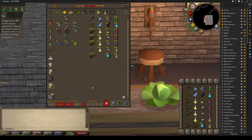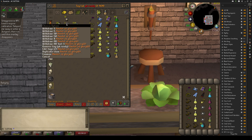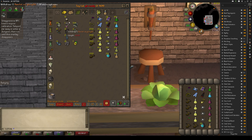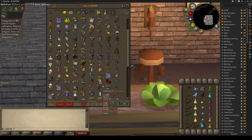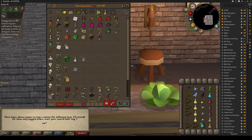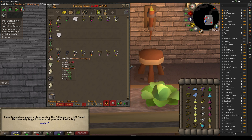You can also add other things in here — like your glories at all charges (5, 4, 3, 2, 1, and empty), your Amulet of Glory (t), your Ghorrock teleports, your burning amulets, and all that sort of stuff. Just find the items in your bank and drag them in.